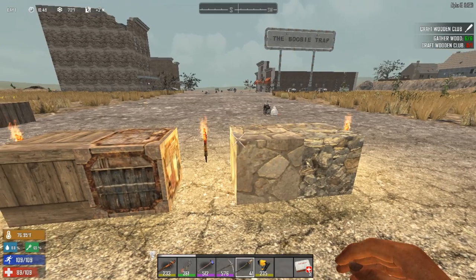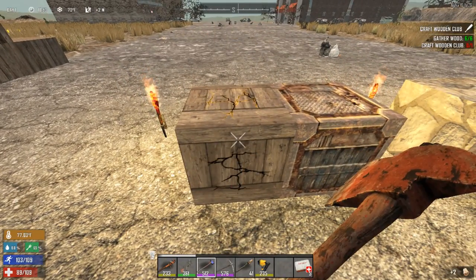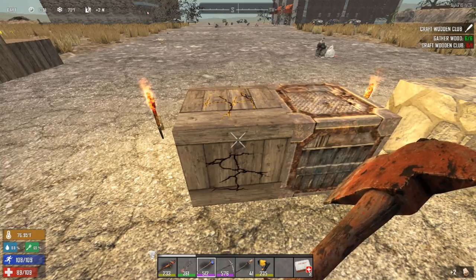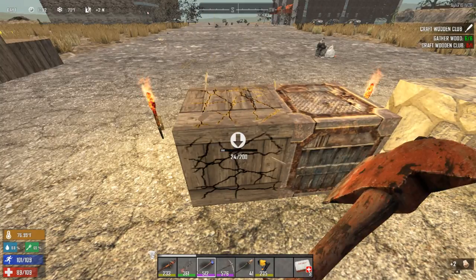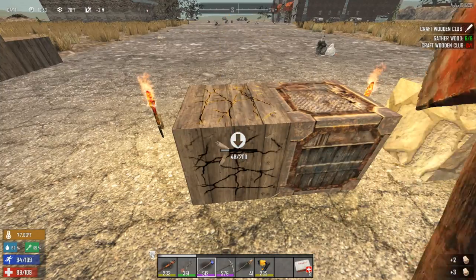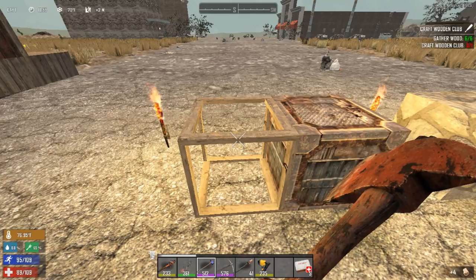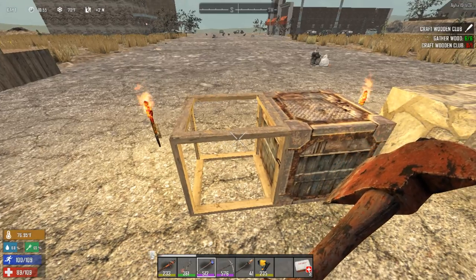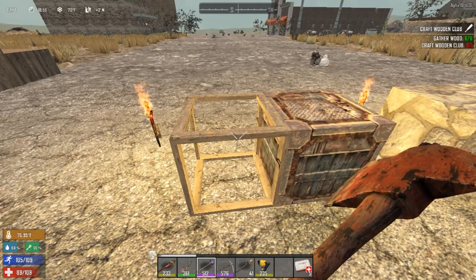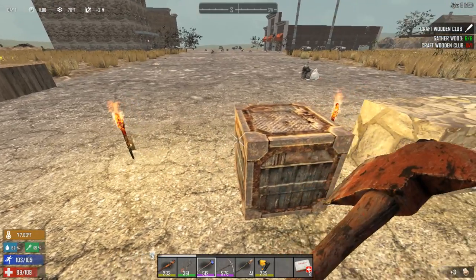First, let's look at materials. So just one that's made of plain wood — this first layer has 200 health, then another layer with 200 health, and the final frame layer has 100 health. That's a total of 500 before it's destroyed and the zombies get in.